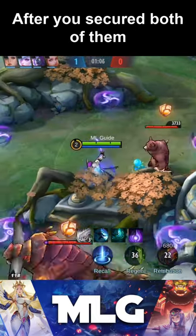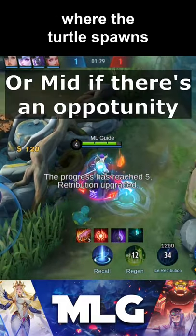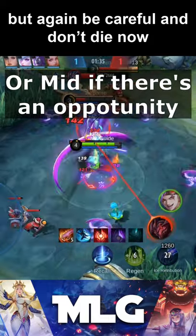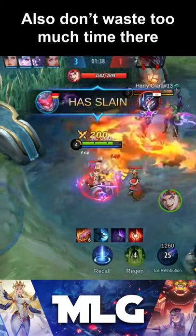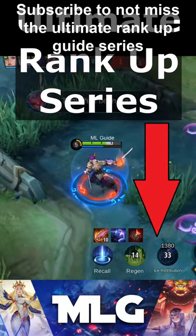Step 4: Get the other buff and the teddy bear. After you secure both of them, you are on level 4 and can try to force the first king on the sideline where the turtle spawns. But again, be careful and don't die now or you will be on the back foot for a long time. Also don't waste too much time there — make sure to secure the turtle once it spawns.